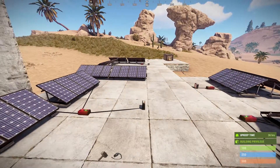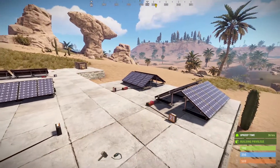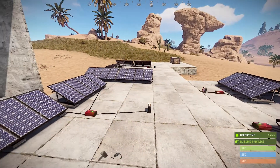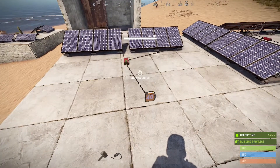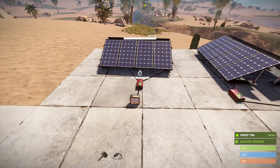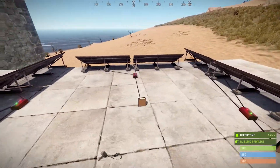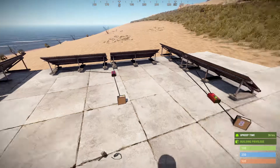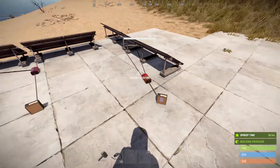It is approximately noon in-game, also known as hour 12, and we have a series of different combinations of two solar panels to see which one brings out the most power. Starting here: two facing north with 40 watts, east and west with 22, a north and a south with 20, two facing east with 36, two facing south with zero, and two facing west with eight.